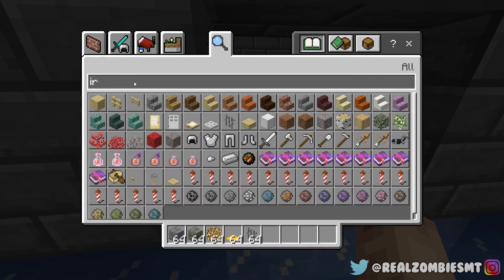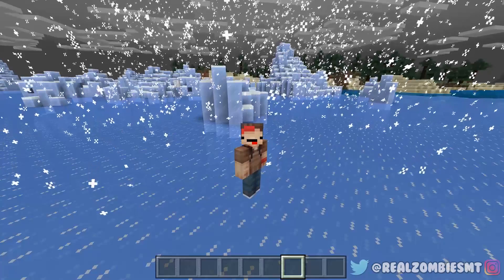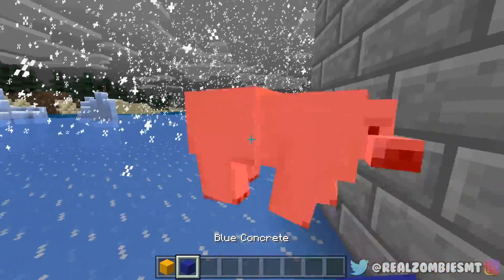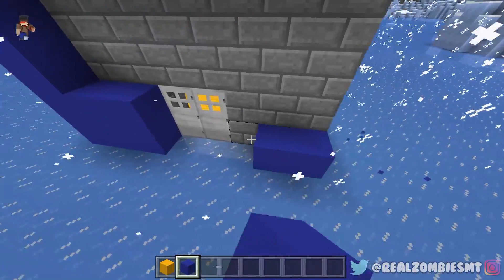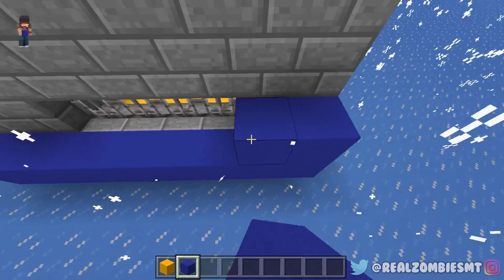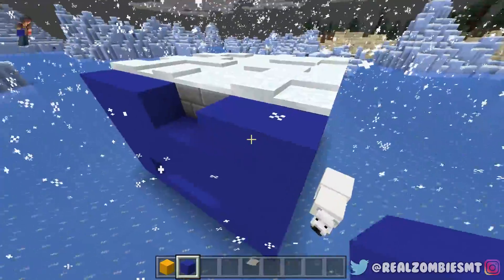Now let's put down the doors — we need two iron doors, one here and one here. Before we put down the button, we need to do the outside wall. I'm going to get yellow and blue concrete. I'll make the front and back blue and every other wall yellow. Let's make Jeffy's little prison here. This is looking beautiful — I'm really happy with the way this looks.